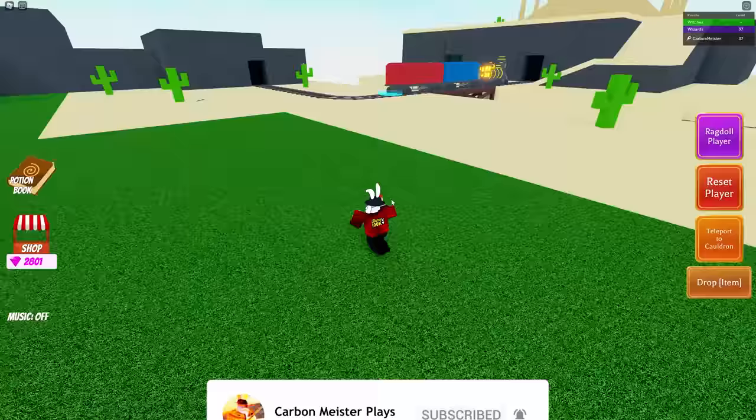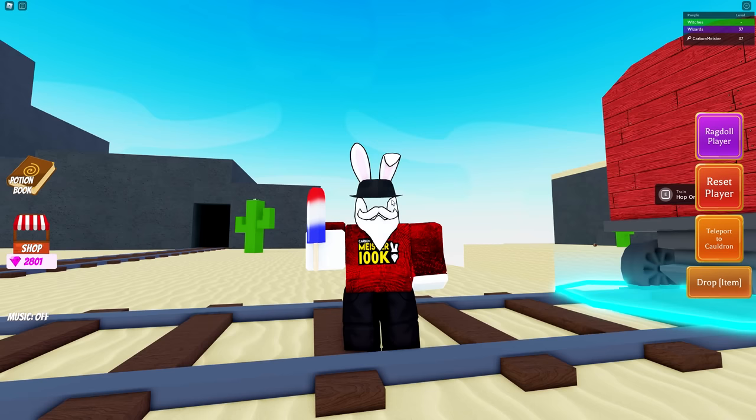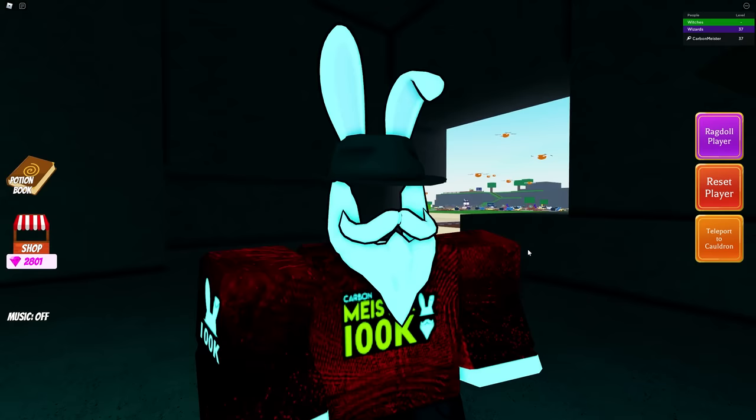The popsicle stick needs to be taken to Glinda. To get to this location, make your way over to the desert. You'll probably have to wait until the train gets out of the way if you don't have a flying potion activated. Go inside and right next to the cauldron you will find Glinda — hand over the popsicle and that one is now completed.